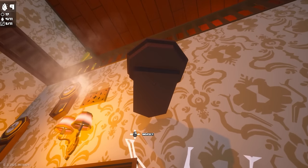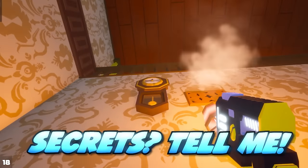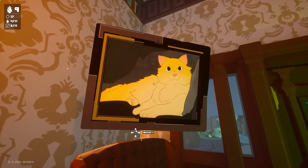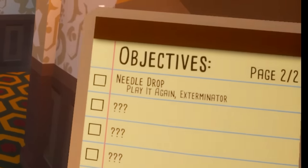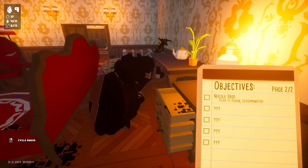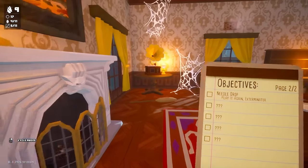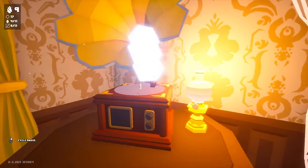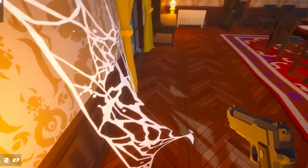If you know of any secrets and stuff in this game that I haven't yet discovered, let me know in the comments. Let's just keep checking these clocks. A beautiful cat picture — paint me like one of your French cats. Needle drop, played again, exterminator. Normally when you drop the needle, that's referring to like a record player. Let's see if we can find a record player around here somewhere. Yeah, there's one over here. How do we play this one? I think there's a missing record there — we might need to find that.